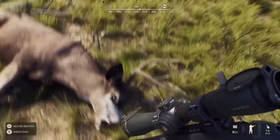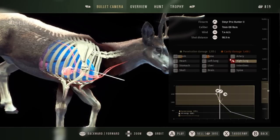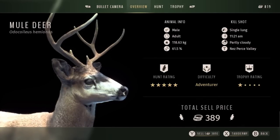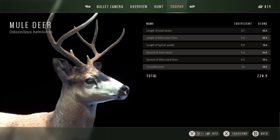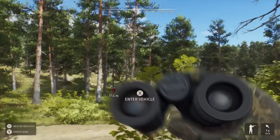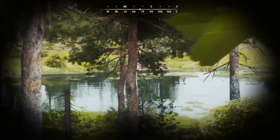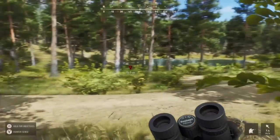This was a buck I didn't think had much potential or quality, so this was one I wanted to take out from the group. A nice single lung shot brought him down quickly, and yeah — 61.5% on the genetics. There hasn't been any real clarification as to what exactly the genetics mean precisely, but higher-quality animals seem to have the higher percentage and lower quality the lower percentage. So I'm always happy to see those lower numbers when harvesting what I term cull bucks, cull stags, or cull bulls depending on the species.